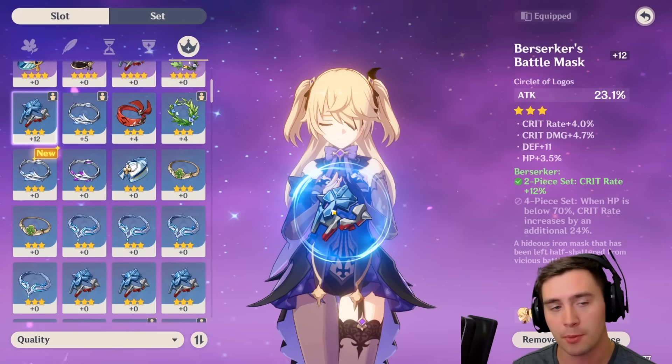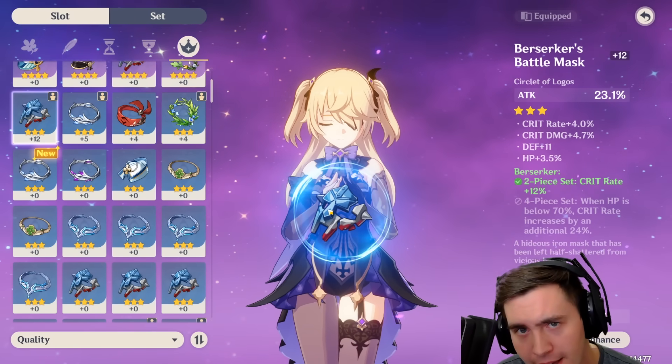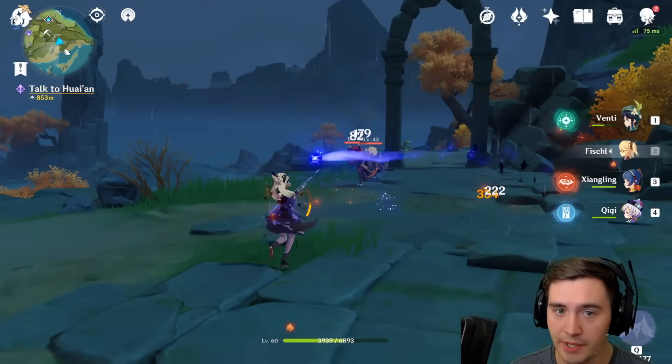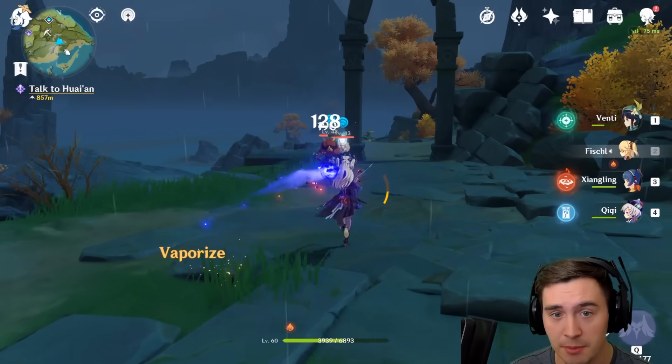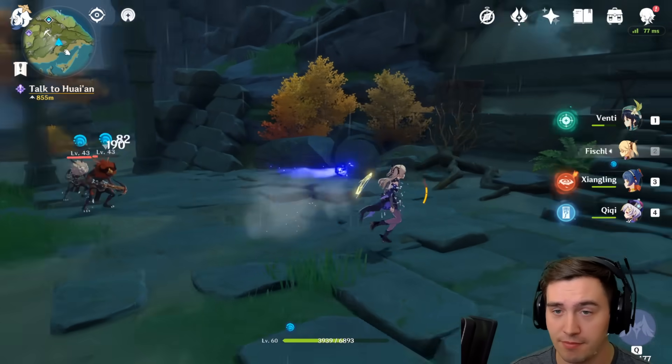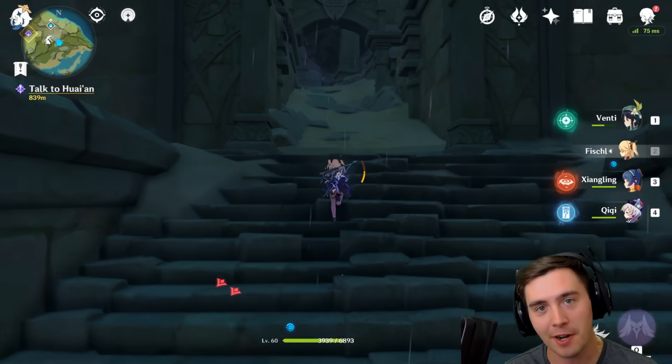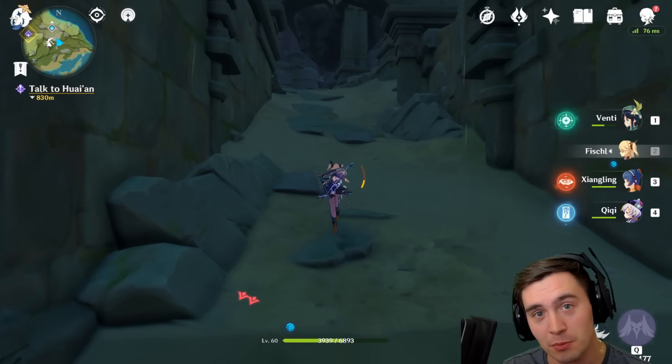Let's take a peek. After just upgrading one artifact, how much damage are we doing now? So we're going to run up and do some auto attacks again. We're doing 190 now on some of these hits. That's fantastic — 180, 190 on a lot of these attacks. But it's about to scale like crazy once we start adding in a few more.